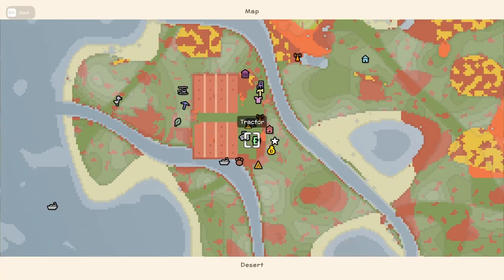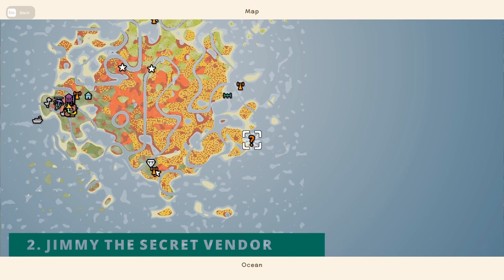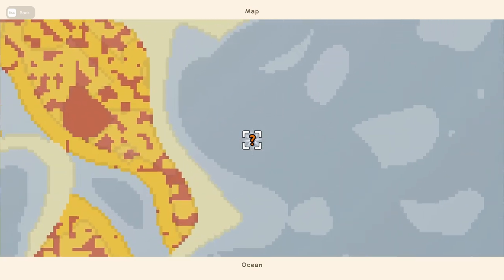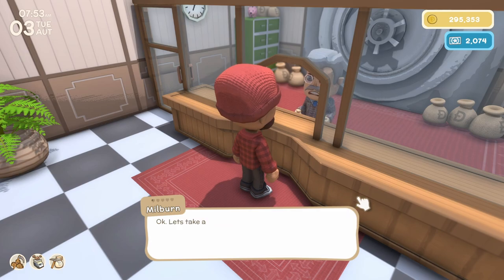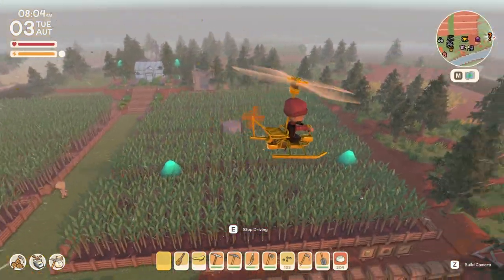The second secret is how to get Jimmy, the secret sketchy vendor, to visit your island. He will show up via boat and is easily spotted on the map as a question mark out in the water. To get Jimmy to spawn, you first have to unlock the deed to the bank on your island and have at least one million Dink in your bank account. He also only visits on days where it's raining.